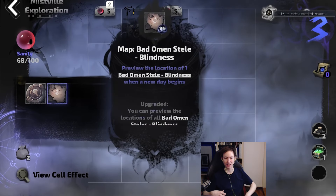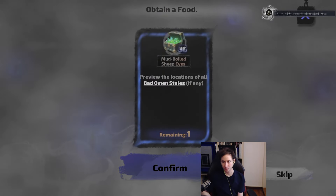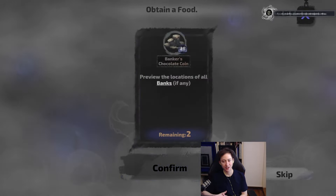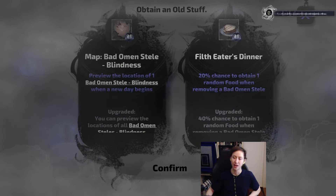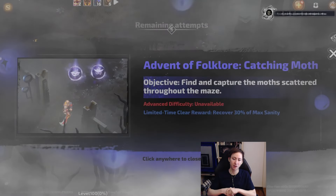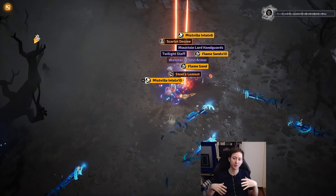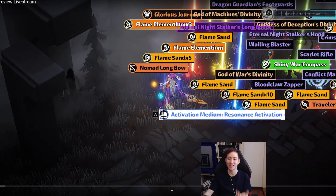It looks like a very roguelike, Darkest Dungeon-inspired mechanic, which in my opinion is pretty damn cool. It'll give you something to look forward to every time you take a break from mapping. It's a really in-depth system — not only does it let you explore a map that feels different every time due to unique buffs and rewards, but there's also a variety of encounter types. For example, the bell tower encounter has you fight monsters and then find a big chest containing new currencies.